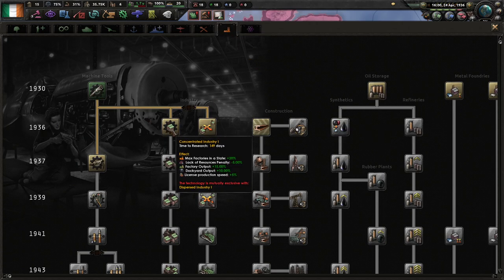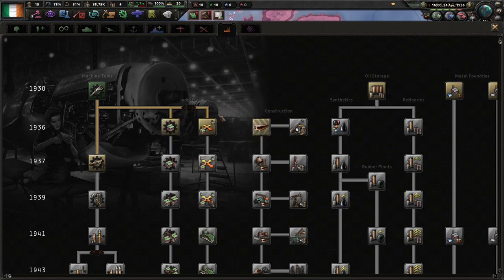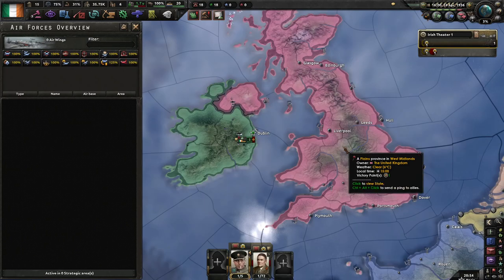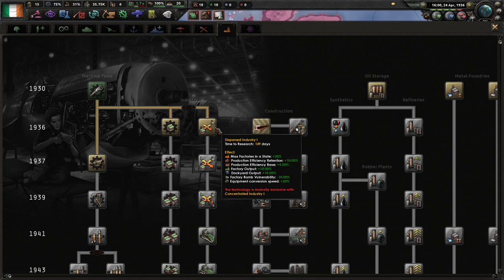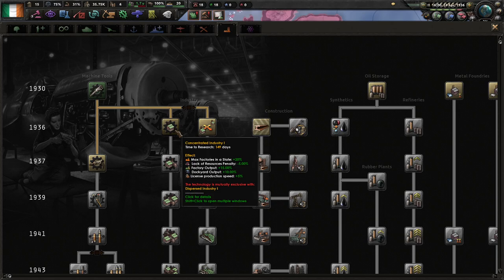I'm going to go with concentrated industry because we don't tend to get air tactical bombing if we side with the Allies, and we get more output. I usually go with dispersed industry just to avoid the bomb vulnerability — less chance of getting strategic bombed. But I'm going to go with concentrated industry as Ireland because I think it just works better.